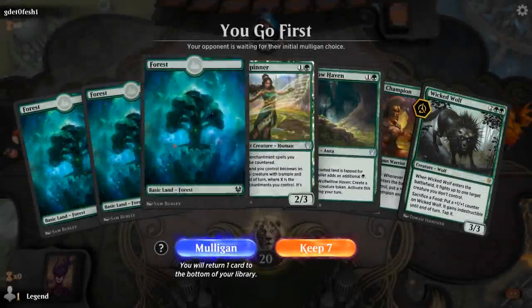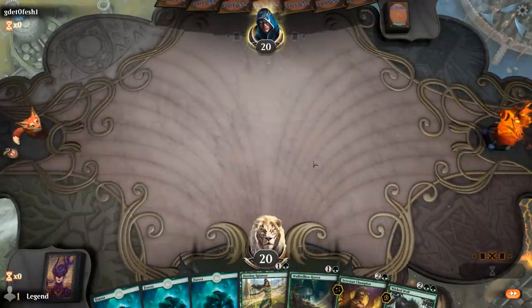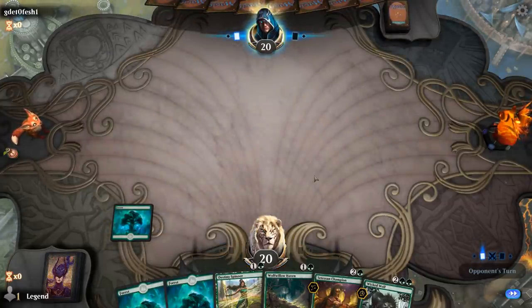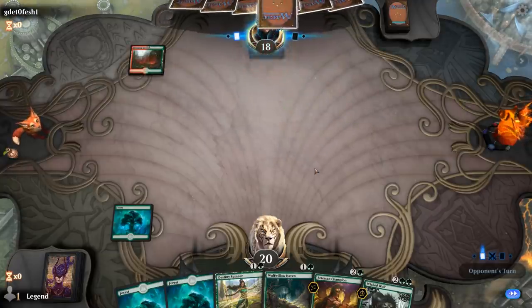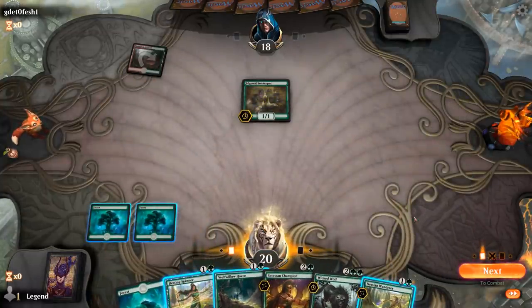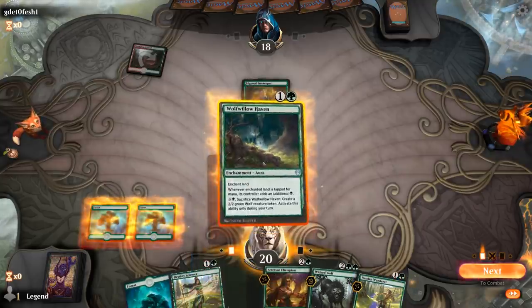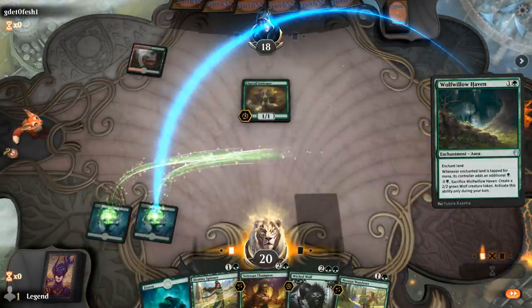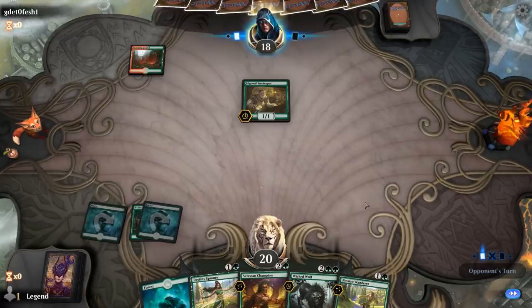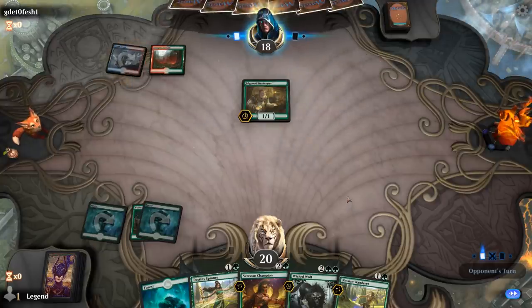Game four: we're on the play with a nice opening hand. Turn-two Haven gives us access to a turn-three Wolf if we wanted, but probably leading with Champion. We still have a Destiny Spinner to enable constellation, and if we're up against a counter spell deck we could also decide to play Spinner on turn two. And actual Innkeeper — yeah, I think I want to go Haven into Wicked Wolf here to take out Innkeeper as soon as possible. Could be Temur Adventures or Red-Green Aggro Adventures. Temur confirmed.